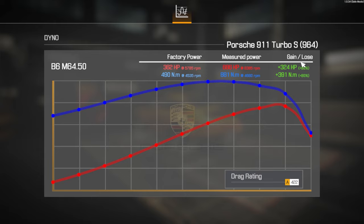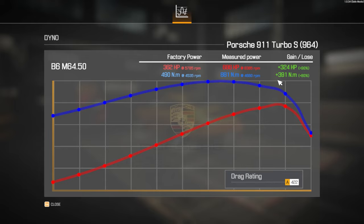Looking at the dyno test, we added like plus 90% on horsepower and plus 90% on Newton-meters of torque, which is amazing, I think.